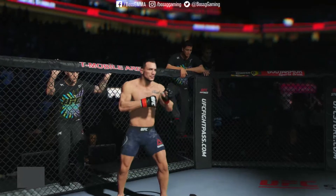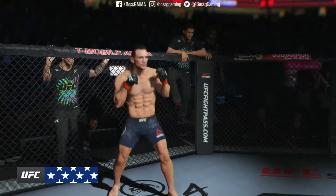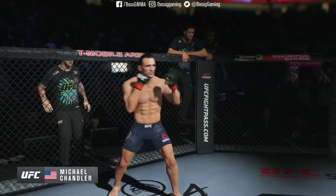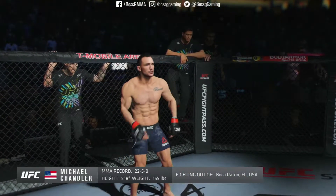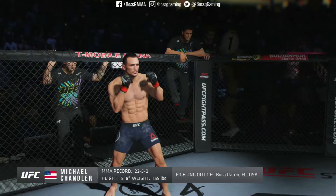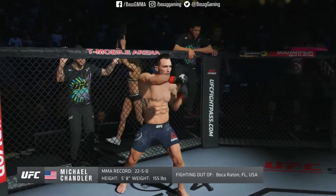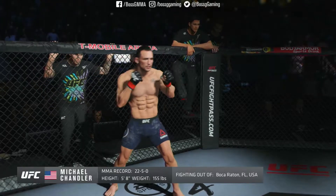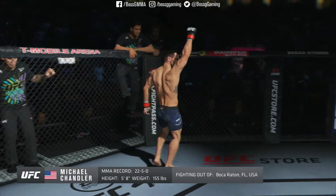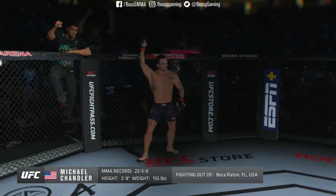And now, introducing his opponent, fighting out of the red corner. This man is a mixed martial artist holding a professional record of 22 wins, 5 losses. He stands 5 feet 8 inches tall, weighing in at 155 pounds. Fighting out of Boca Raton — Iron Michael Chandler!